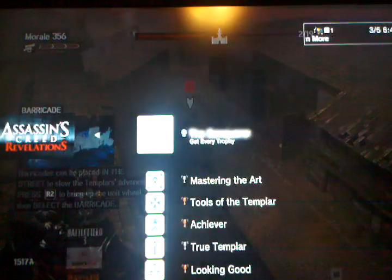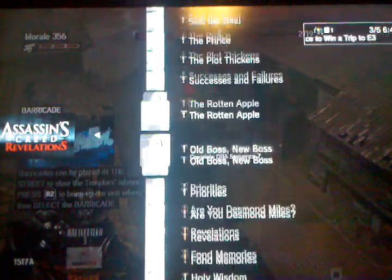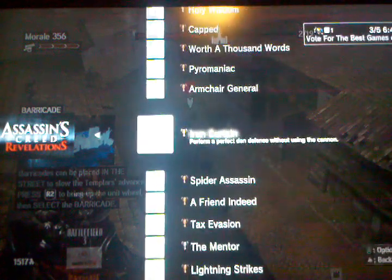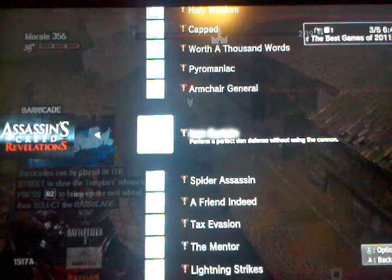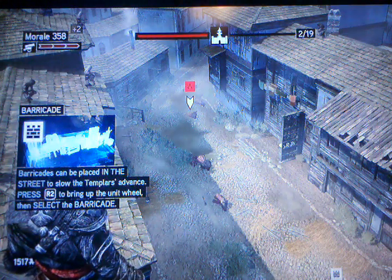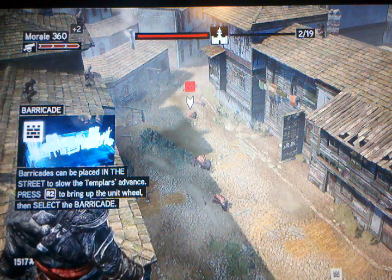So if you go into the trophy list, keep going down. Iron Curtain right here. It's perform a perfect den defense without using the cannon. Basically what this is, is in the new Assassin's Creed game, there's the tower defense level. This is the very first time you see the tower defense level, and this is like a tutorial level.